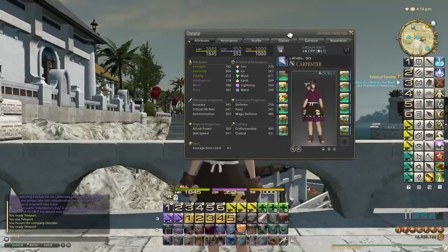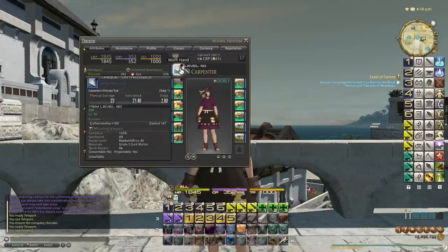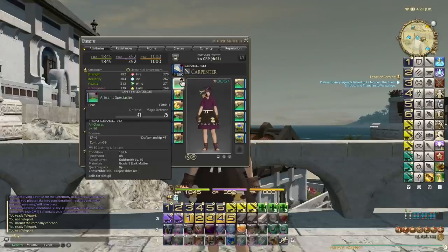With the release of patch 2.5 they released these lucis weapons, or crafting tools I should say. I also have another video which I'll link in the description which explains how to craft the items needed for lucis. So here we go: carpenter lucis, got 180 craftsmanship, 97 control. The artisan specs are the best specs you can get, which you can buy from talon for crafted items, which I'll explain shortly.